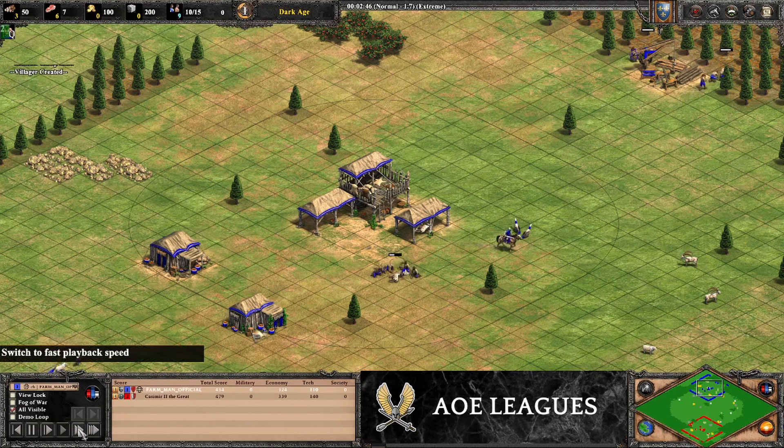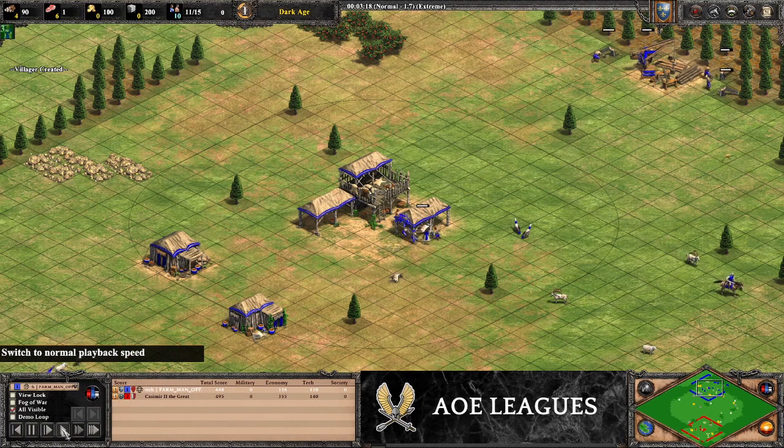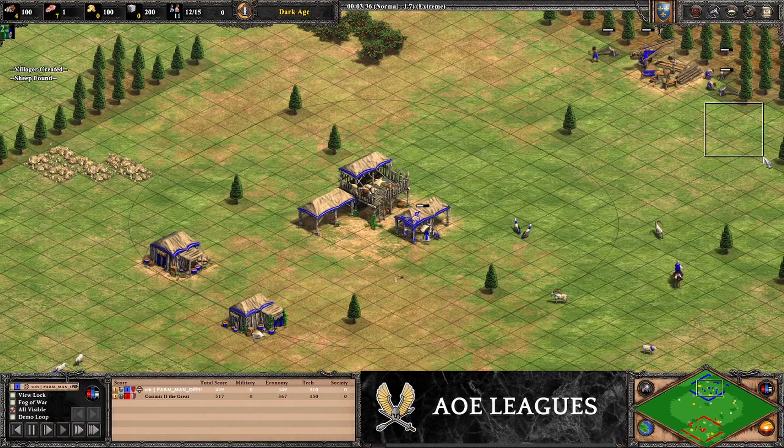Third and fourth villager go to the woodline. The next villager is going to go grab the boar, and then the villager after that is going to go towards the woodline, build two houses, and then go to wood.